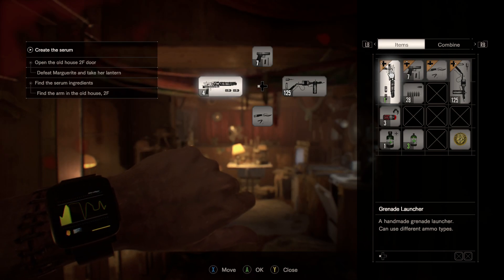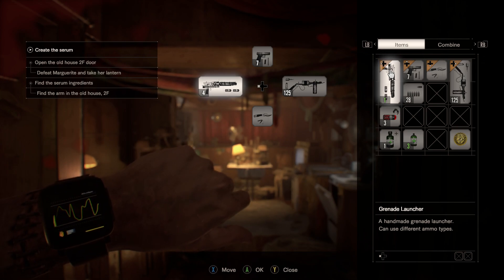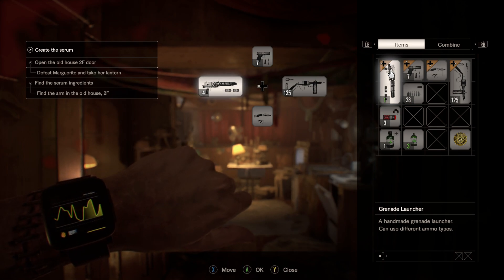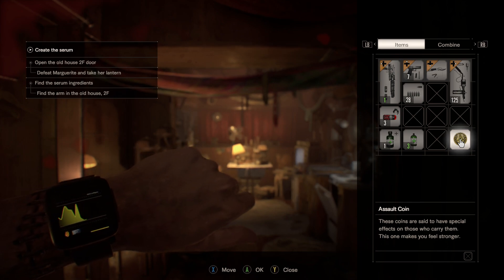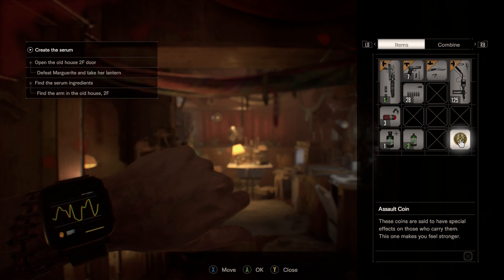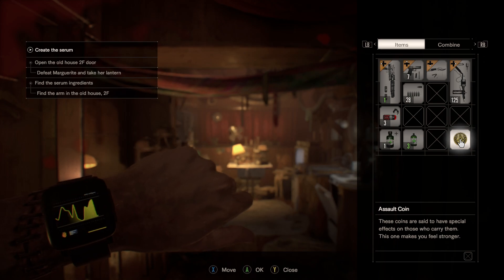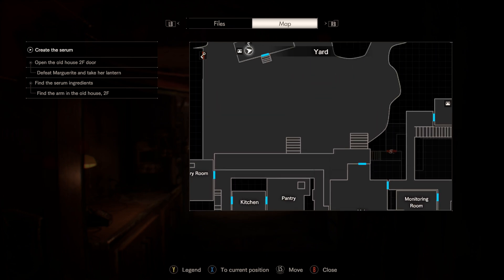Howdy everyone, hello, welcome back to more of Let's Play Resident Evil 7 on Madhouse. I'm called, as always, the Black Shadow. We are about geared up and ready to go to challenge Marguerite at the Greenhouse. I did decide to spend my coins getting the assault coin. I don't know if it was a wise decision to get that instead of the defense coin, but I think it's probably better for us in the alternative — you can take it either way.